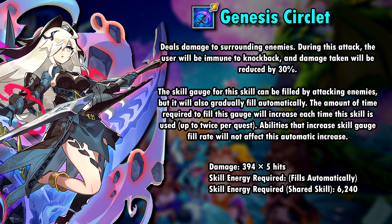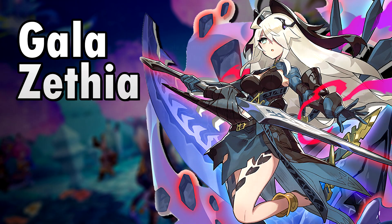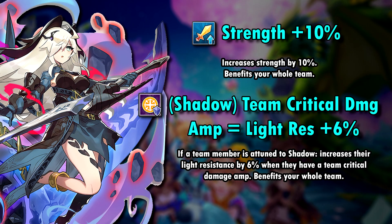The skill gauge for Genesis Circlet will fill automatically, but can also be filled by Sephia's standard attacks. The amount of time it takes to fill up the skill increases each time you use it, up to 2 times per quest. Abilities that increase skill gauge fill rate do not affect this. Her second skill — well — it doesn't exist. Sephia only has Genesis Circlet as her base skill, but you can still use shared skills with her. Sephia has the standard blade co-ability, which increases strength by 10%. Her chain co-ability increases light resistance by 6% when there is an active team critical damage amp.